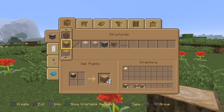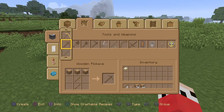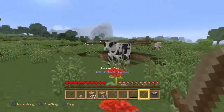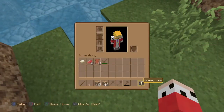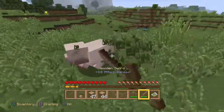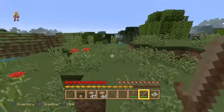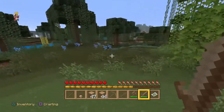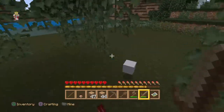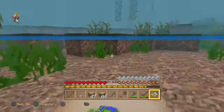Look how much wood we're getting — almost two stacks. Let's get some sticks and the basic materials. I'm not sure how many episodes this will take — maybe 30 minimum. We're going to kill some sheep and figure out where to head next. My goal in survival worlds is to find a lot of villages. Oh, sugarcane — that could be a decorative detail we could potentially add.